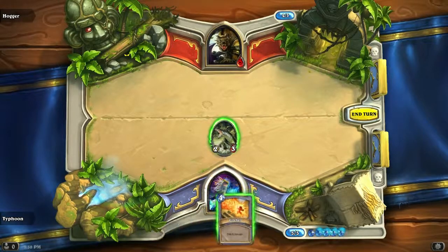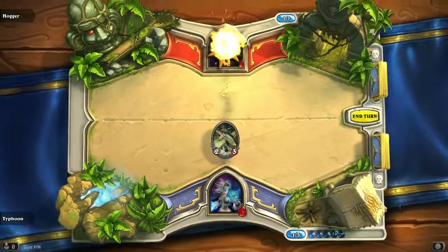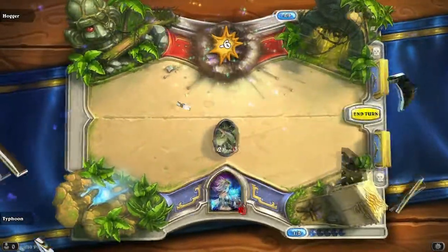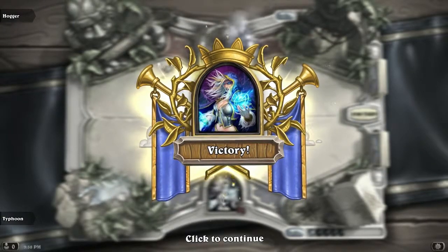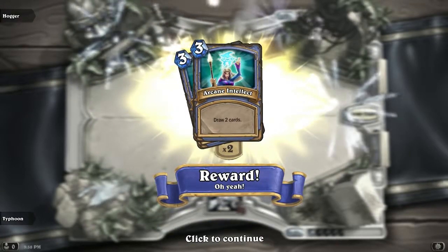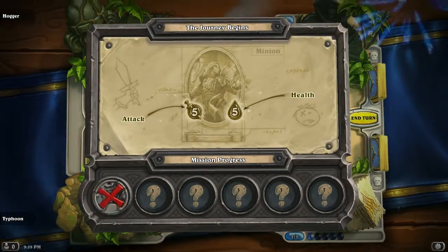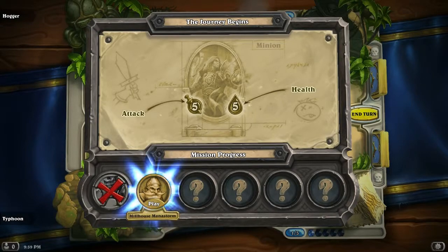Yes, I want to use it. So I win. I just don't understand why it lets me attack him directly — it makes no sense at all. So apparently I won. That's gonna be like the tutorial. I'll see if there's anything else beyond this. I get two cards — Arcane Intellect. Oh, so this is a mission. We'll play another one.